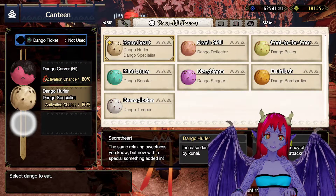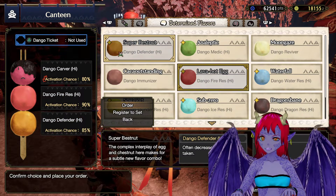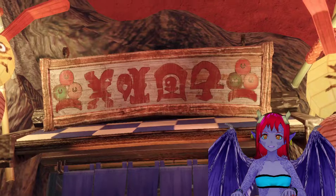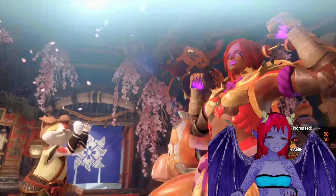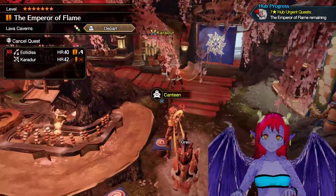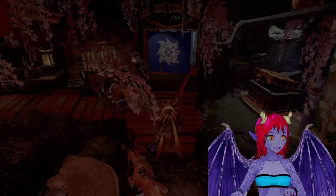Oh look, we got Dango Carver, why not? And then we have a Defender High, let's take that. That's probably a good idea. And since the last time I've forged enough armor, maybe you didn't see on stream, but I now have white sharpness.